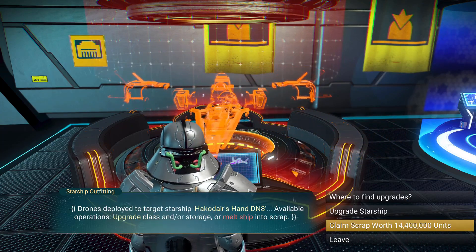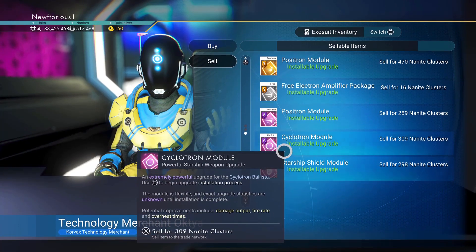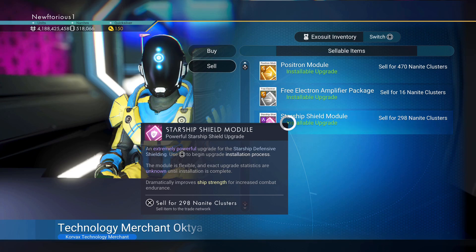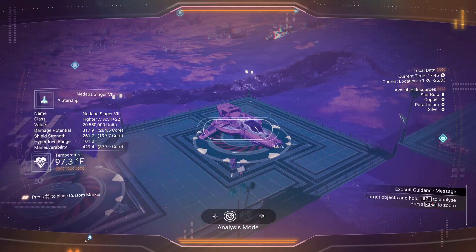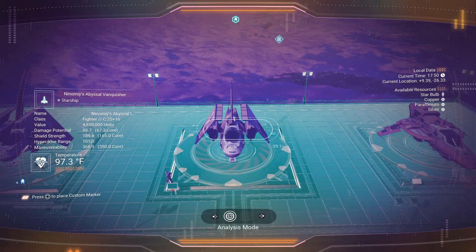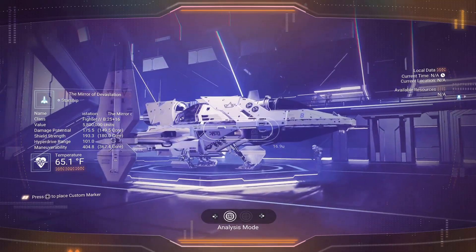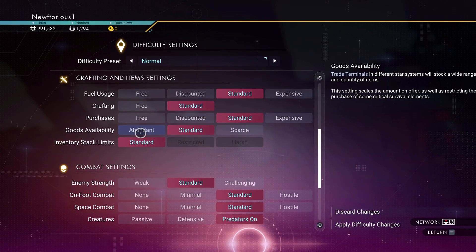Sell the components to recoup some units, then sell the upgrades to an upgrade vendor for a whole bunch of nanites. You can repeat this process as many times as you want, as long as you have enough units. Those nanites can then be used to buy upgrades for your ships, multi-tool, and exosuit. I find I get the most bang for my buck by avoiding C-class ships for this method. It's even faster if you buy and sell ships coming into the space station directly.